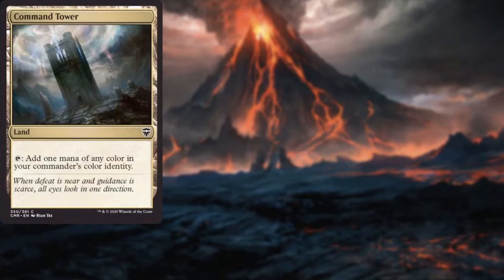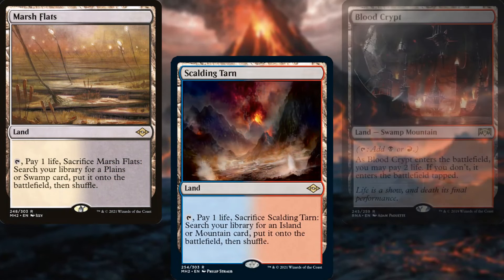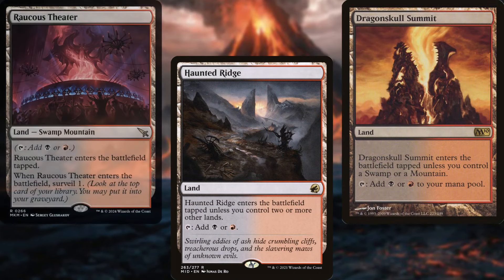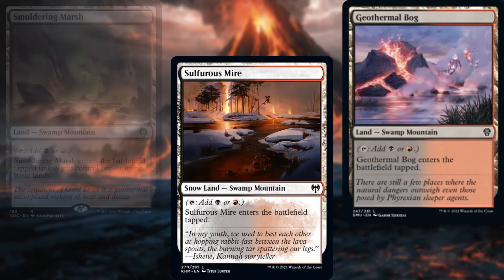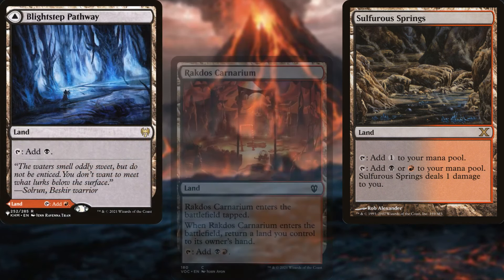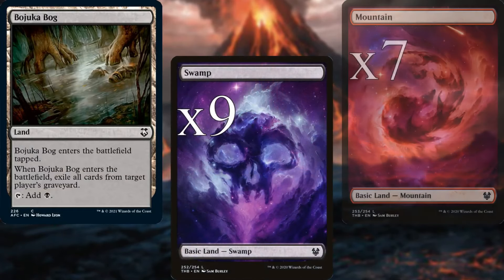Our land base includes Command Tower, Exotic Orchard, Bloodstained Mire, Marsh Flats, Scalding Tarn, Blood Crypt, Luxury Suite, Haunted Ridge, Dragonskull Summit, Raucous Theater, Sulfurous Mire, Geothermal Bog, Smoldering Marsh, Tainted Peak, Sulfurous Springs, Blightstep Pathway, Rakctos Canarium, Rogue's Passage, Bajuka Bog, nine Swamps, and seven Mountains.